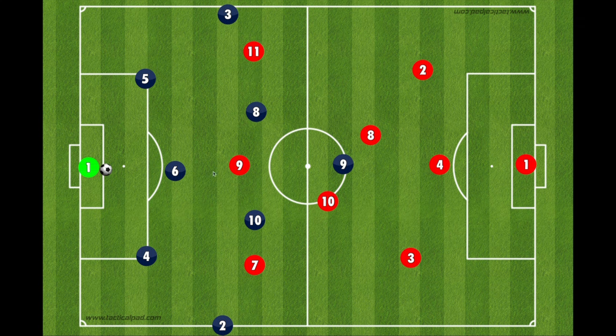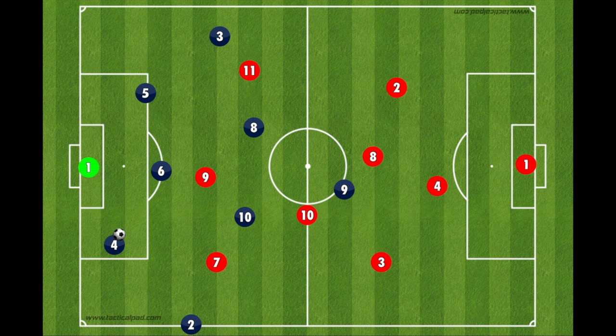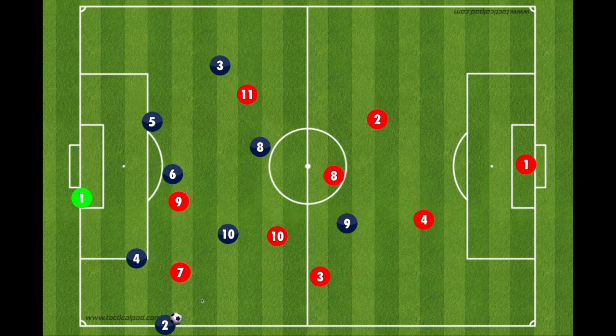We'll start in the back again, quickly building out of the back and getting into our midfield transition. The ball goes to our center back and everyone starts to shade over. The two comes down to support, then gets the ball after the four takes space, and is left with wide areas. The attacking center midfielder in this role needs to stay central — if they come out, they cut off the lane. We want the two to be able to take space without getting closed off. The nine can get a little wider because at some point someone is going to engage the two, so the nine just has to time it right.